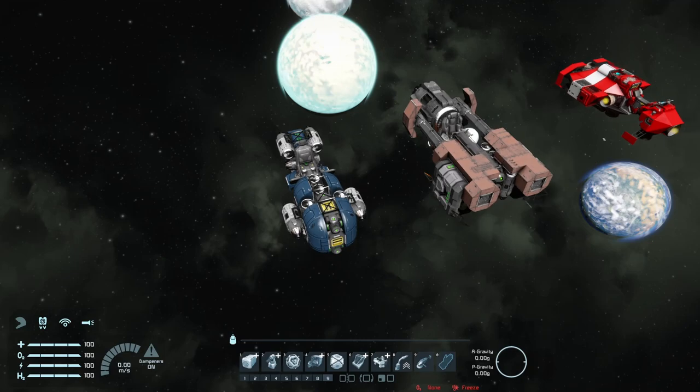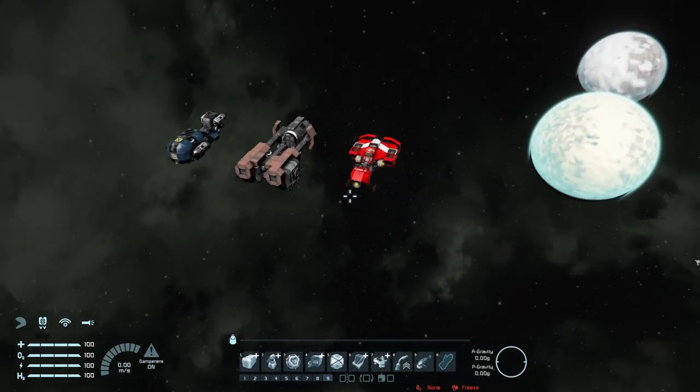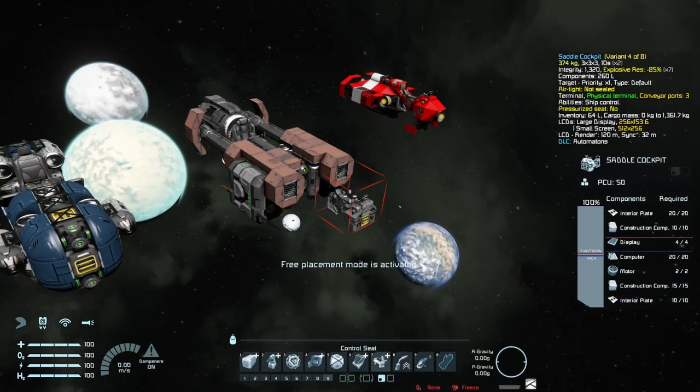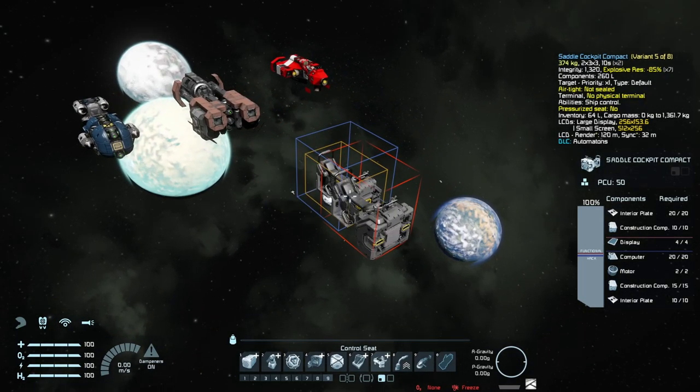I've already built a few speeder bikes before - these two here. I just pasted them in as some inspiration. I have a few more, but I think these two fit pretty well. I want to build something small, like the blue left one, but the right one just looks a bit better, so I want both of them as inspiration.